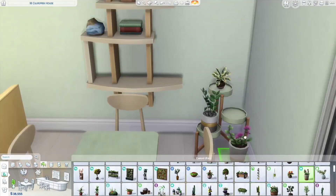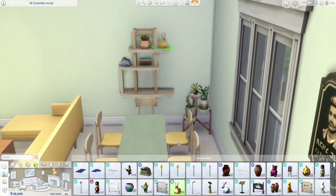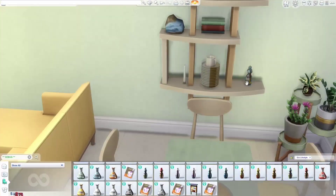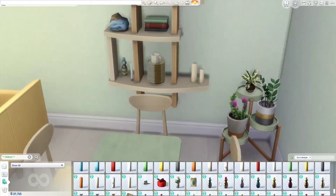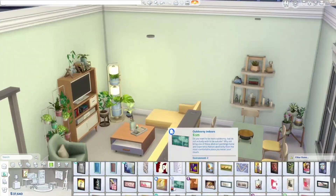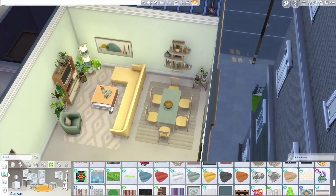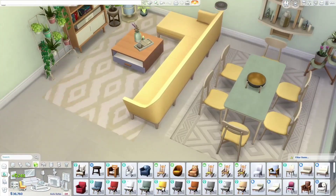I think I used every item from this pack — maybe I forgot one, but I don't think so. I only used one of the lamps it has, the shelf that is above the island. It's actually considered a light and it comes in three lengths, so of course I only used one. I decided that I wanted to add some candles to the dining room, and I also needed a rug to separate each of the areas. I used one from Cats and Dogs and one from Tiny Living.